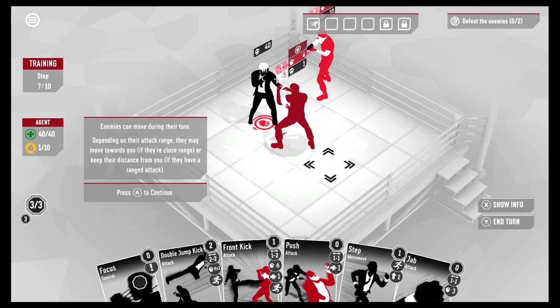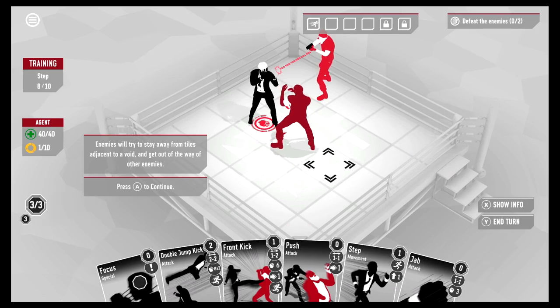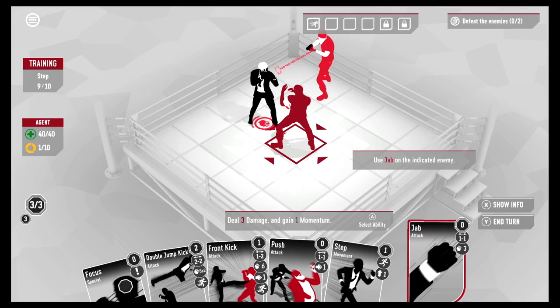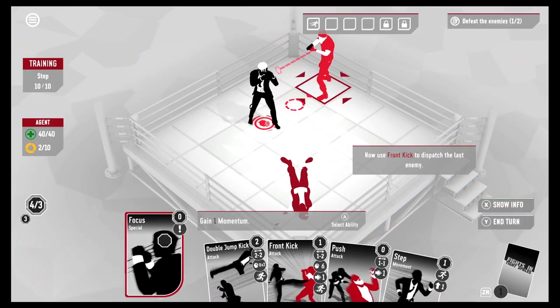Let's finish our turn — wow, that was a big shot to the ear! Now they're moving. Enemies can move during their turn. Depending on their attack range, they may move towards you if close range, or keep their distance if they have a ranged attack. This guy's going to try to shoot me. Use Jab on the indicated enemy — there we go, took him out!